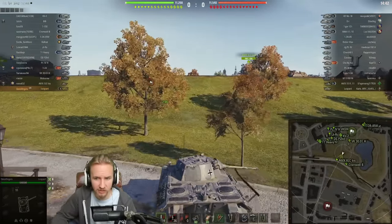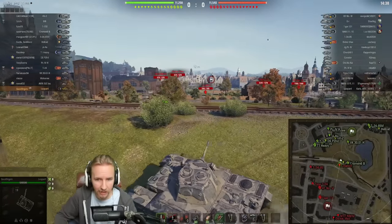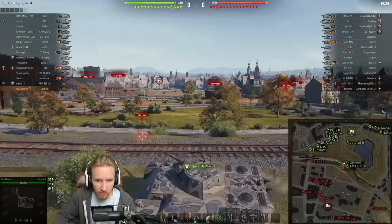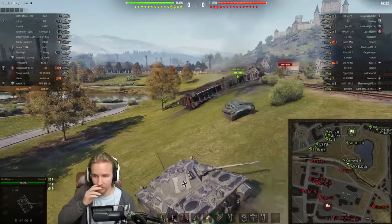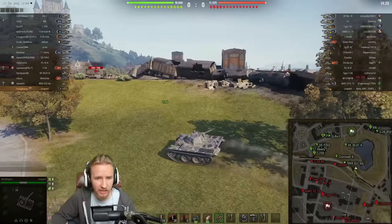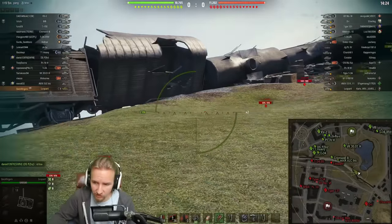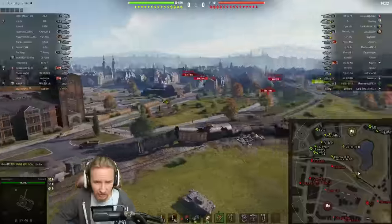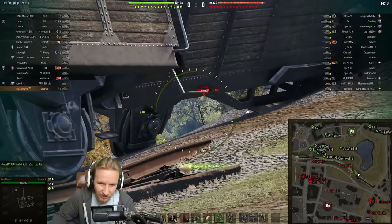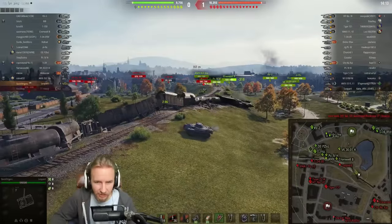Wide Park is only available for tier 6 and below tanks, so when you're playing a TOG or an OI, it's good news to see Wide Park because you know you'll have a lot of fun. I probably should have tried to scout the center — looks like the ELC is going to get that, so that's a bit of a misplay by me. This map is fantastic for working these trains — there are still some gaps you can use, but be careful about getting nailed from the hill. If I get hit by that OI I'll be saying goodbye.